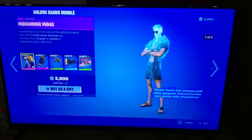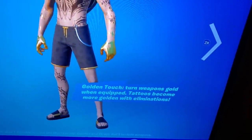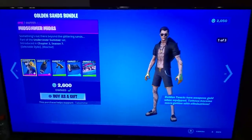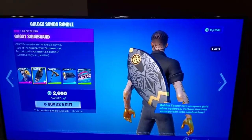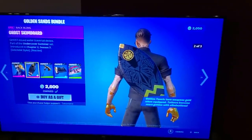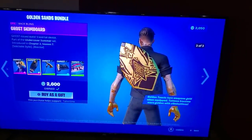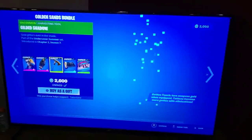There it is — the Golden Sands Bundle. Ooh, reactive! It says 'Golden Touch: turn weapons gold when equipped. Tattoos become more golden with eliminations.' Oh man. So basically he has the reactive feature of the normal Midas plus the marigold — tattoos become more golden with eliminations. That's awesome. This is the Fred style. So maybe you can turn the reactivity off. I'll do a full review and gameplay on this.